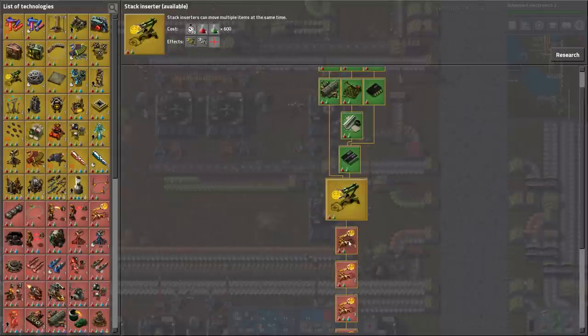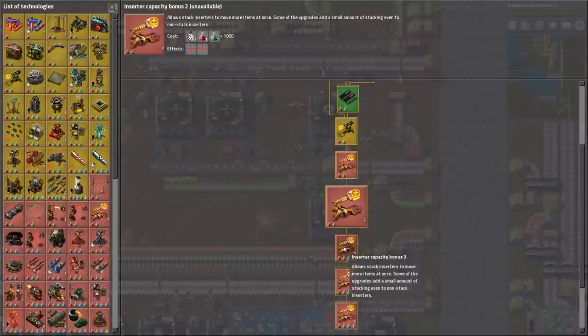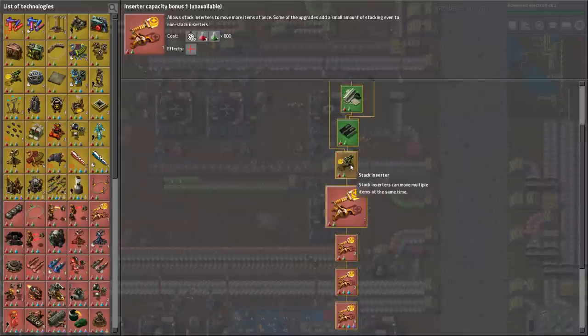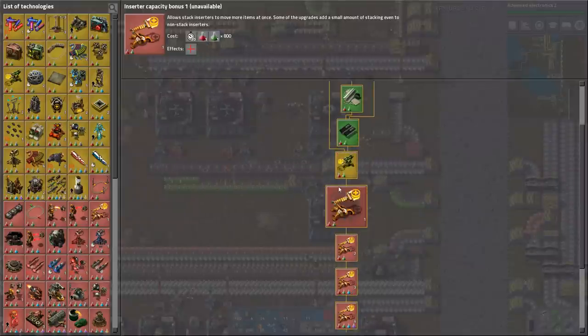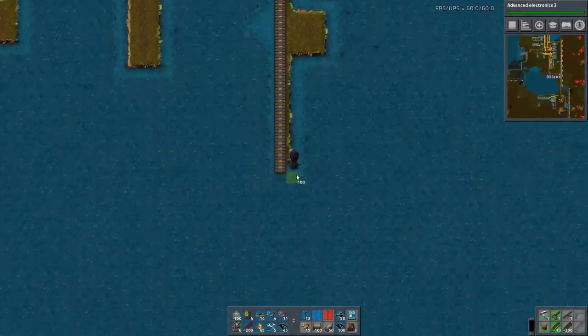Where do we get that, actually? Probably after the stack inserters. There's your 600 — 600 plus 800 plus 1,000. That's only 1,800 science packs. It's not a lot. Hurry up machines, go go go. Doing math live — that's courageous of you.